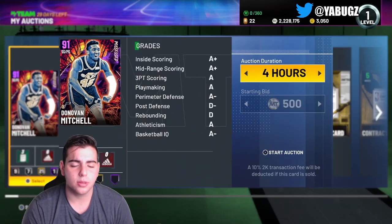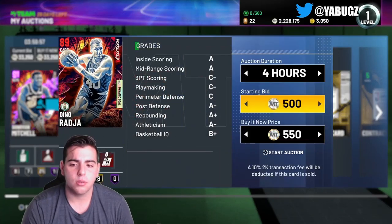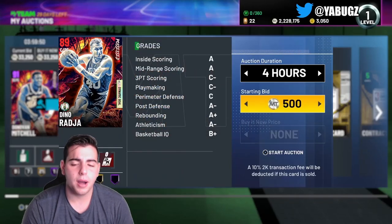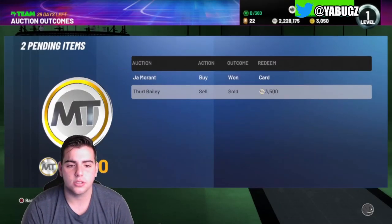Hopefully Donovan Mitchell sells because I'm trying to get rid of all these players ASAP. My Thon Maker already sold — I'll put Mitchell up for 33K. Dino Rađa going up for around 3K just to sell fast so we can pop more packs — that's the whole point. They're all up, and the Thon Makers sold already — probably sniped.